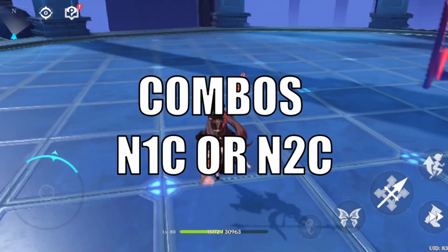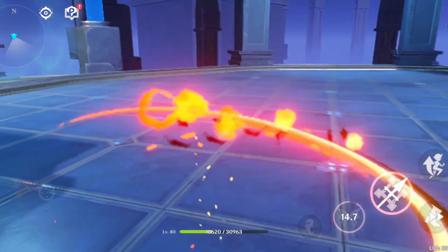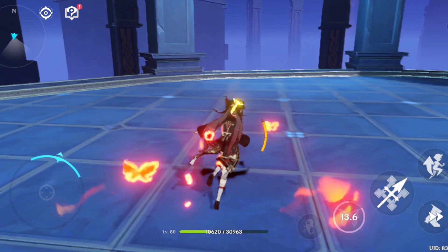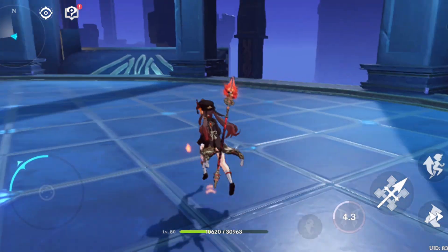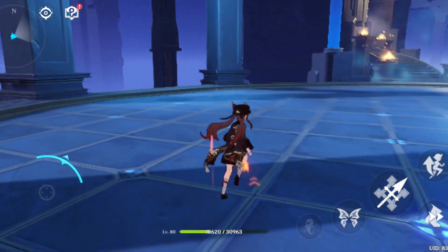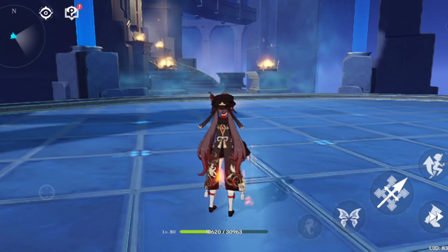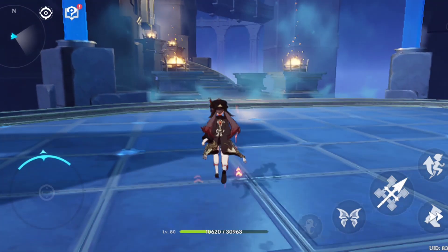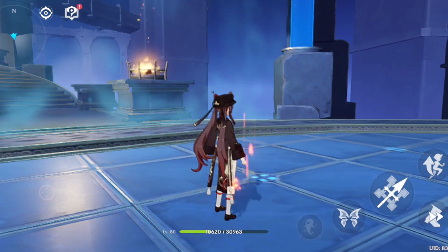For rotations, you mainly want to go for N1C or N2C. If you have a C0 Hu Tao, stamina problems are something you will come across a lot, so you mainly want to use N2C with a jump cancel to work around that. If you have a C1 Hu Tao, you mainly want to do N2C with a dash cancel.